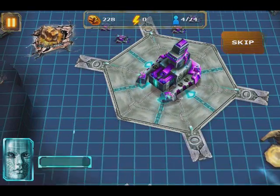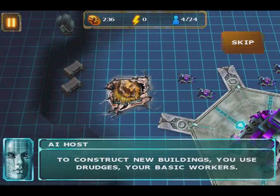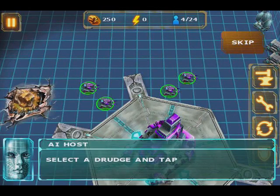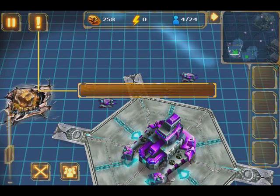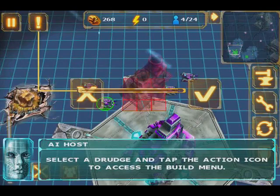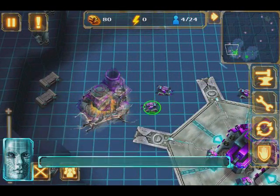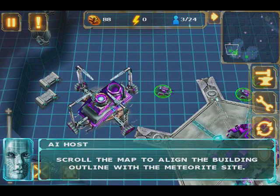The bar at the top of the screen shows your available resources. The main resource is the note. You'll need to build a processing plant to gather it. To construct new buildings, you use drudges. When you select a unit, build icons appear in the contextual menu. Select a drudge and tap the action icon to access the build menu.